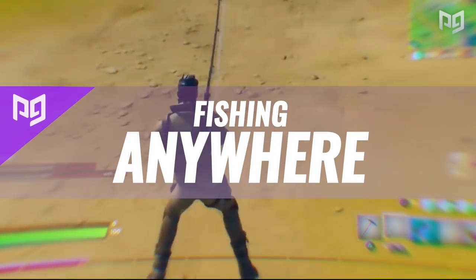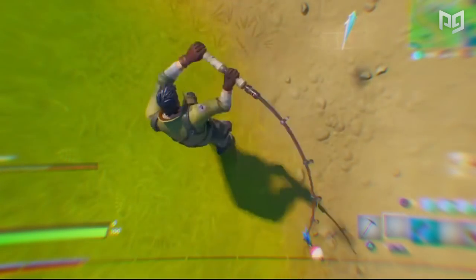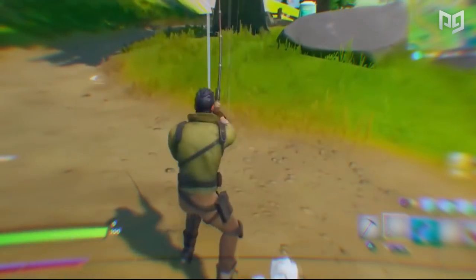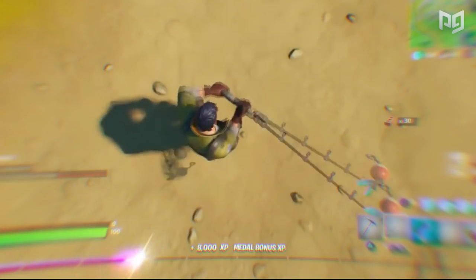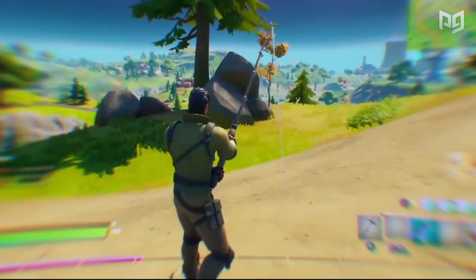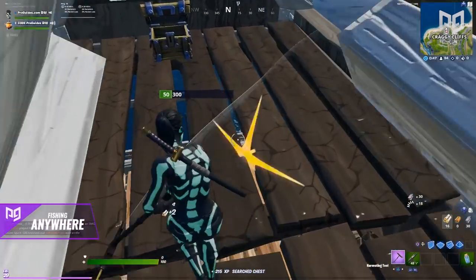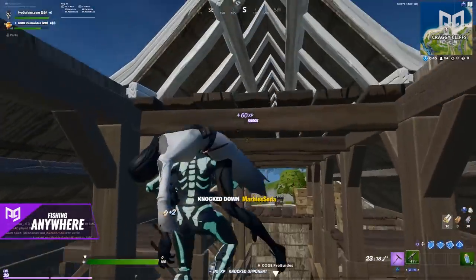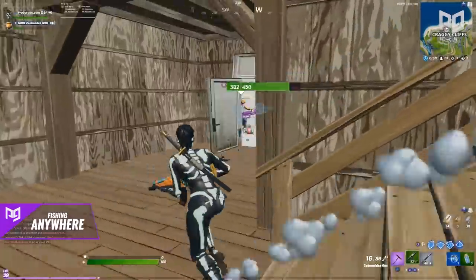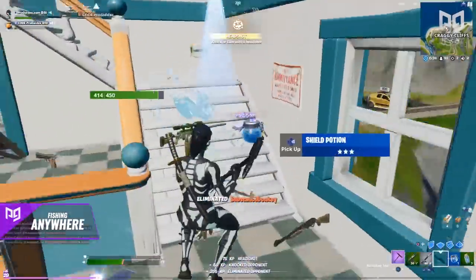The next glitch allows you to fish almost anywhere on the map — no water necessary. To perform it, aim your crosshair all the way down and cast your fishing rod directly underneath your feet. Your rod will connect underground just as if you were casting on water. Once you hear a bite, you can reel in the line for a chance at small fries, some ammo, or even a rare weapon. It has to be on natural ground and with a fishing rod though — you can't do it in buildings or any place where you'd hit a structure, and you can't do it with the harpoon gun.